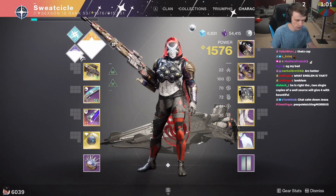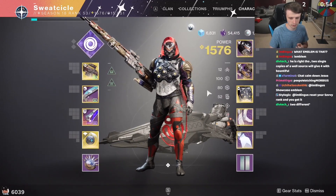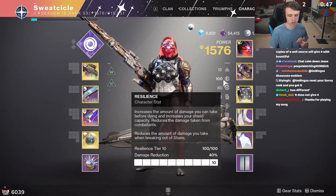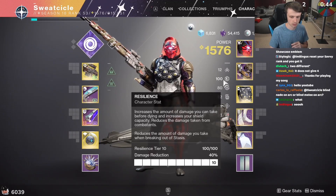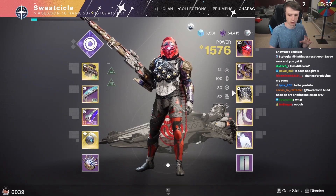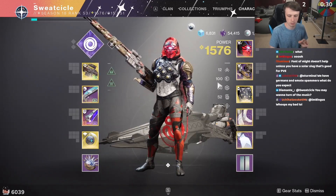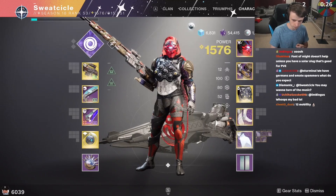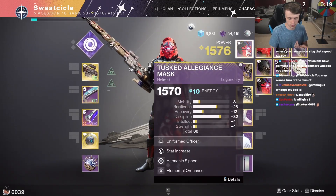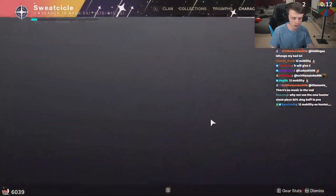I'm running fusion grenades — fusions are so good, they do so much damage. The only other thing I'd run on Hunter is an Omnioculus build if I need to spam the team with invis, giving even more damage resistance on top of the 10 resilience I already have. This is one of the most important things I haven't mentioned yet: 10 resilience gives you 40% damage resistance — it's like walking around with old Protective Light 24/7 but with a full health bar. This is the most important stat. Then recovery at 100. Shoot for 10 resilience — it's going to save you more than a few times.